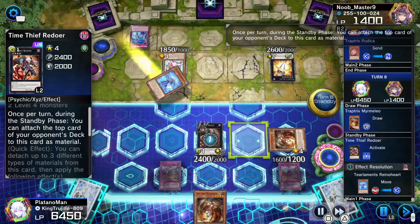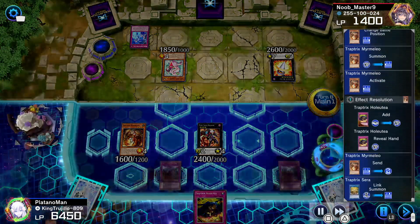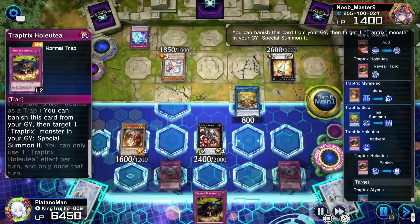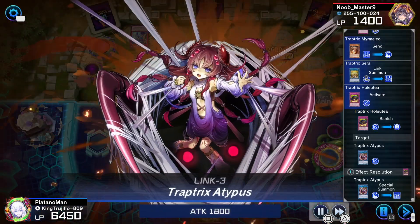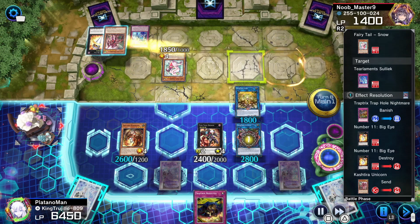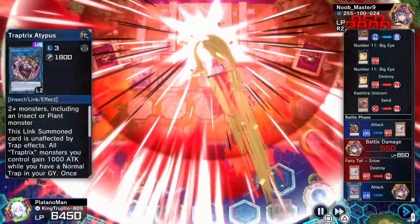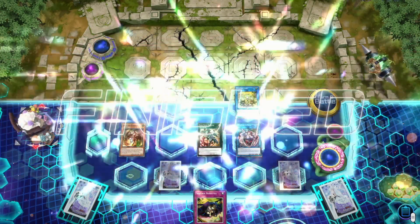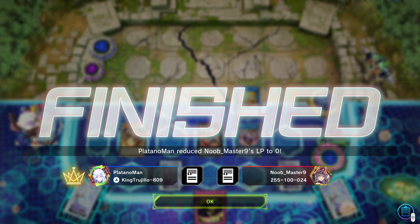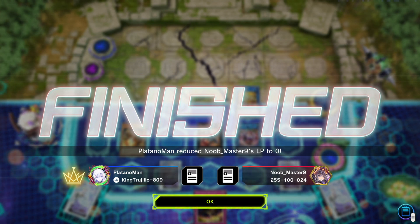We draw a Myrmeleo, steal a Rhino Heart. Myrmeleo searches for another Holeutea and with it we make our Sera. Sera is a key card in this deck. We banish Holeutea special summoning Atypus back onto the field. Once again we negate all of his cards and pop them — and that's how you do it. This duel shows just how well Traptrix can perform in the grind game going second under Maxx C against Kashtira Tearlaments.